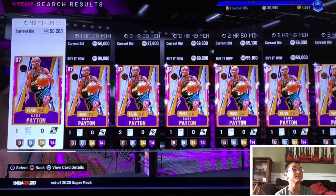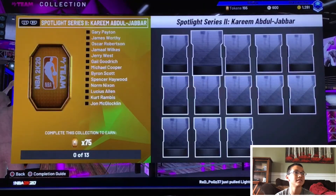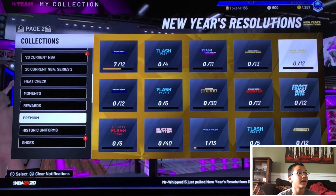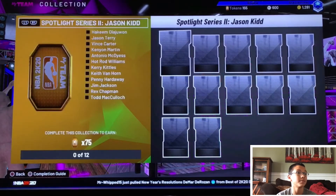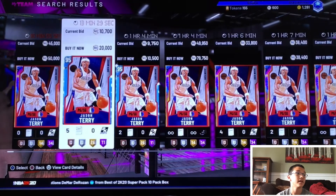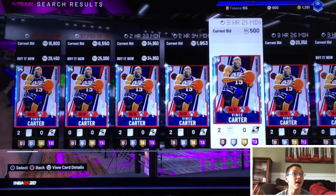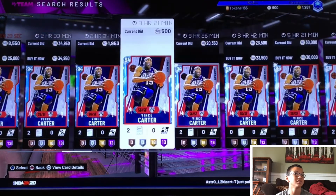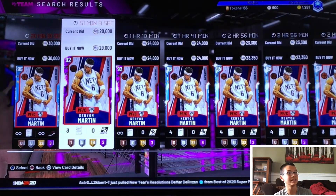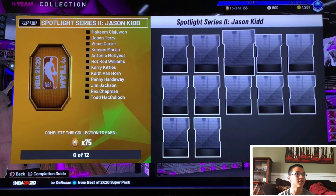Next, the Kareem set — you've got Gary Payton, and he is at a pretty elevated price. Gary is the main guy in there. In the Spotlight Jason Kidd set, Akeem has a pretty elevated price. This Jason Terry — definitely don't go for him, he's actually super cheap. But Vince Carter actually has some pretty high price, so definitely target that Vince. Unfortunately I ran out of MT at this point in the video — I was slowly but surely dropping MT throughout, and kind of ran out quickly.